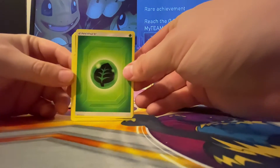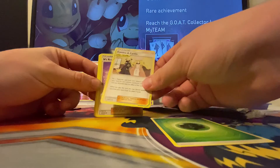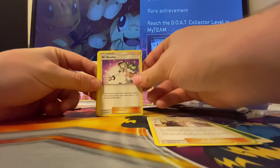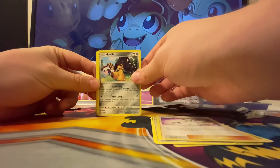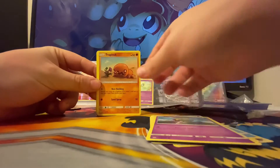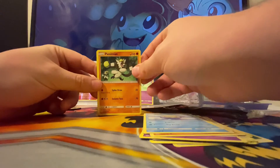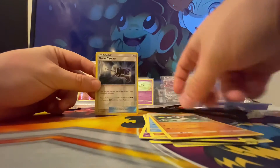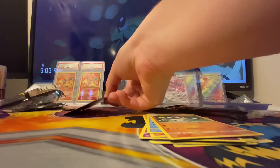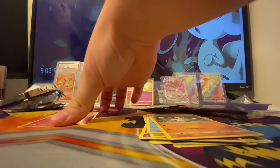There's a code card. Got an energy, a Cynthia and Caitlin — wow, that looks like a pretty cool card. We've got a Sneasel, Natu, Trapinch, Spheal, and Passimian. Then a reverse holo of a Great Catcher, and your rare is a Slurpuff. I'll sleeve these up and put them to the side.